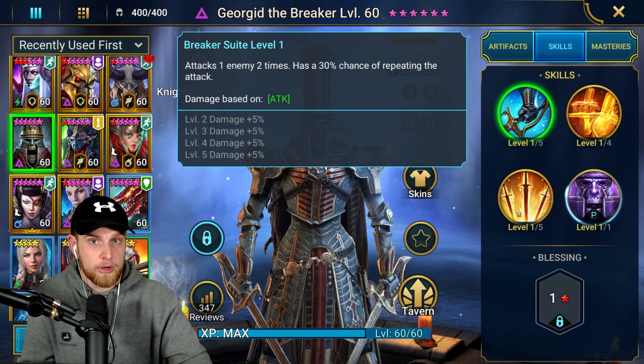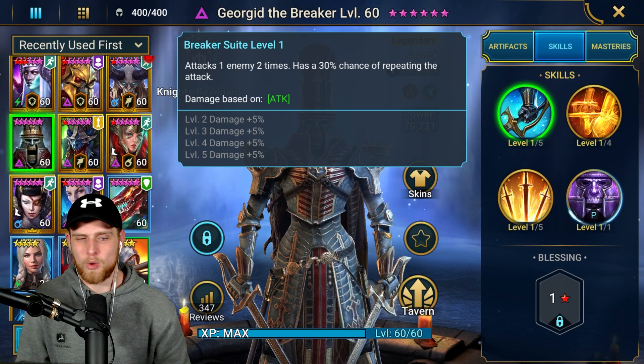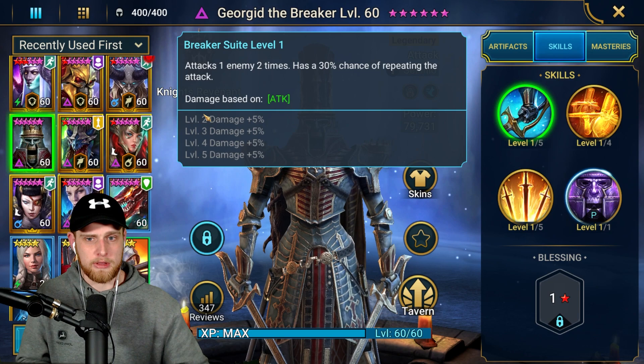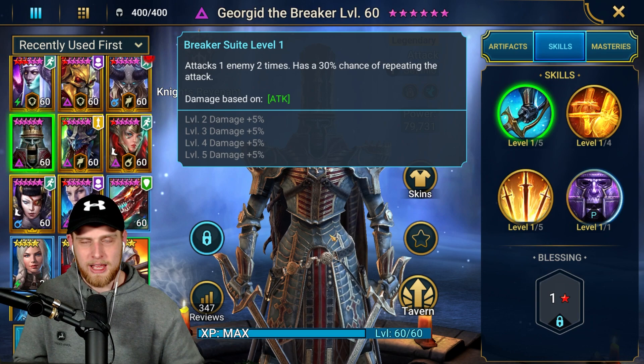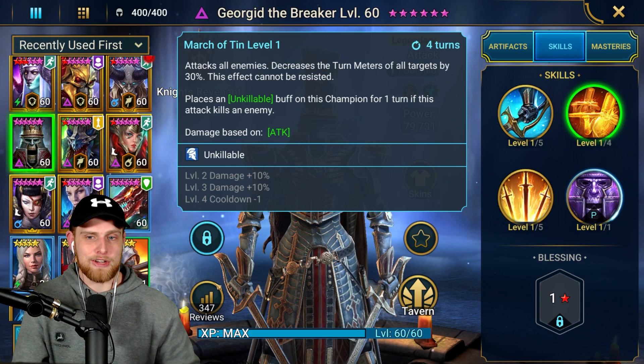Does he do better with books? Of course — it's 20% damage on every single ability plus cooldowns being reduced. I just haven't booked him because I'm a good clan mate and I want to save my books for CBC. His A1 attacks one enemy two times with a 30% chance of repeating the attack, which is incredible. He can definitely snowball this, and while clan boss is probably more of a meme, he could do some good damage there.